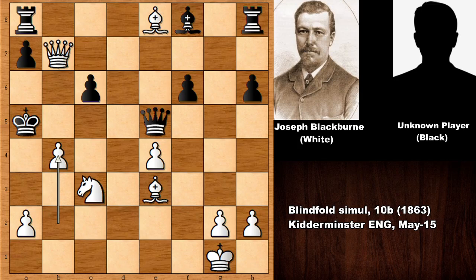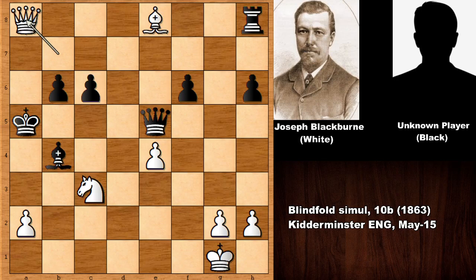Queen takes b7, King to a5 running away, and now b4 by Blackburn checking the king. Bishop takes b4, and Blackburn plays Bishop to b6 — checking the king! What an incredible attack. The only move, and then capturing the rook is checkmate. What an incredible chess game — he destroyed his opponent in a blindfolded masterpiece.